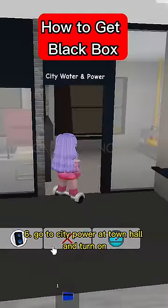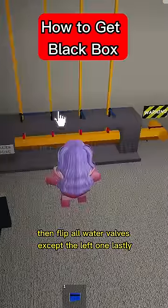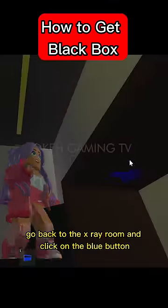Step 6: Go to city power at town hall and turn on only the danger switch. Then flip all water valves except the left one. Lastly, go back to the x-ray room and click on the blue button.